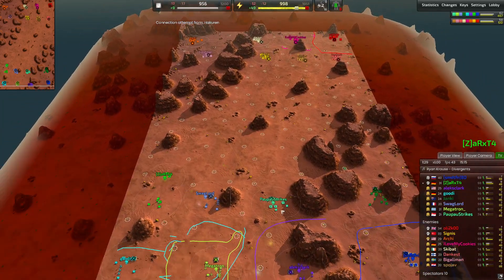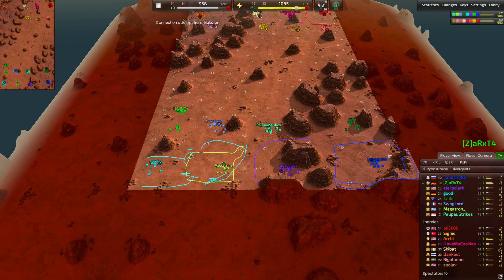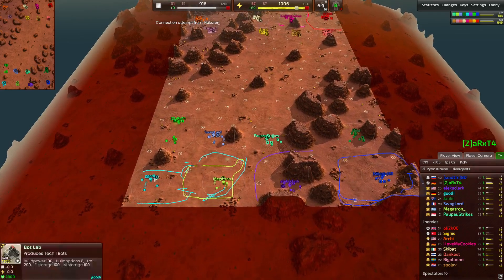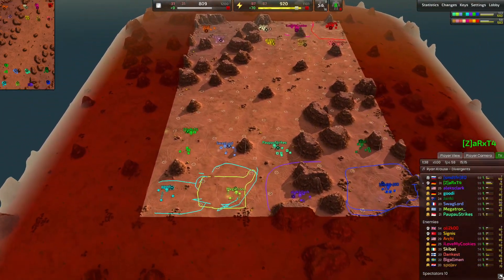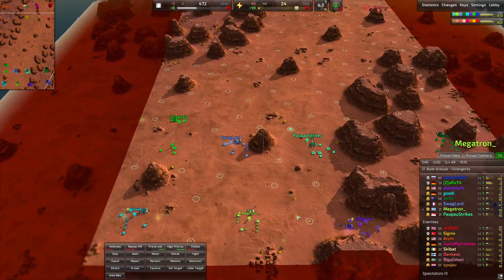We have ZarksT, Swaglord, PowPowStrikes, Janky, AlexClark, Megatron, and Goody. Pretty standard start here — frontlines, some decisions on who's going to tech and who's going to do hard.